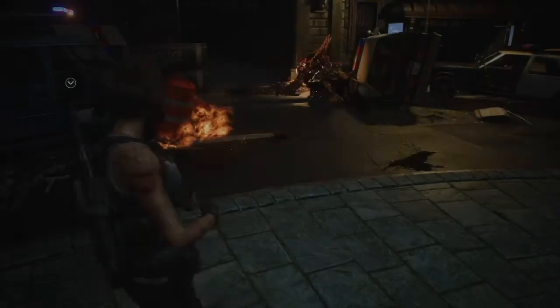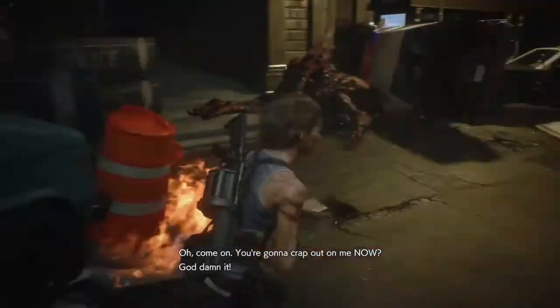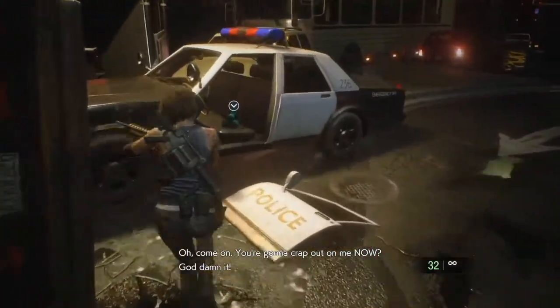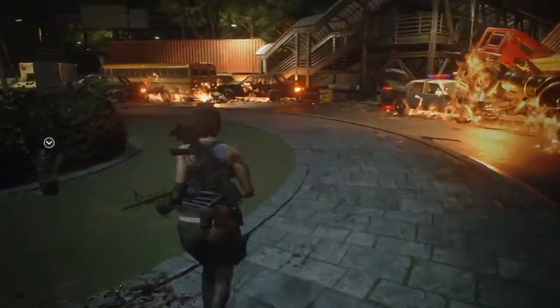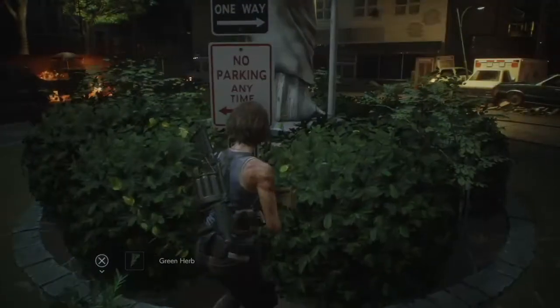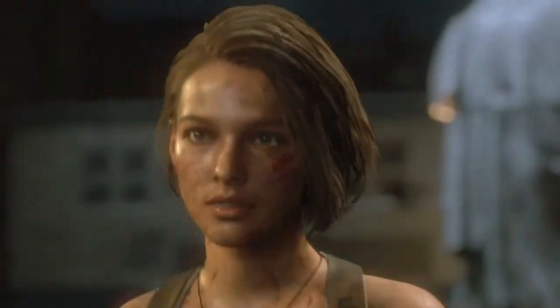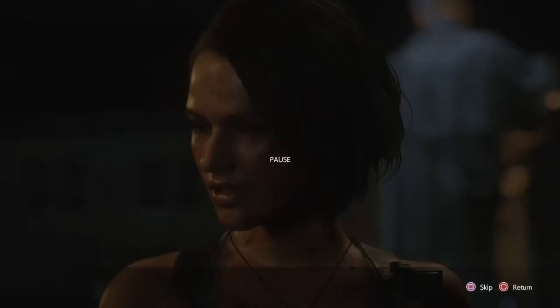Keep hitting him. When he starts running, pick your building, shoot it, and down he goes. Once you're done with the battle, pick up the mine rounds — you're going to need them for another Nemesis battle. You can also pick up the flame rounds on the other side, but since my inventory was full I just continued forward.